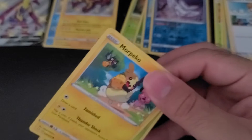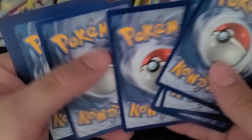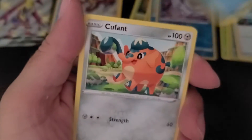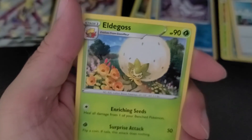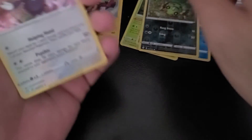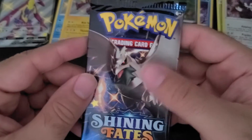Rumor has it no Charizard on the inside — let's try to change that rumor right now. One, two, three, four, one and two. Nope, not changing that rumor. Morpeko, Cacnea, Horsea, Cofagrigus, Chewtle, energy, Cramorant, Rusted Shield, Eldegoss, Spinarak, and behind that Indeedee — it is a holo! So that is not bad. Three packs left on our Shining Fates ETB.